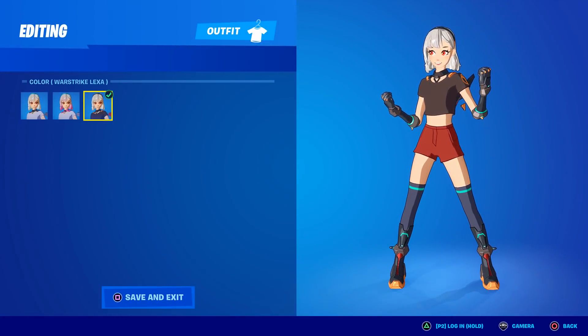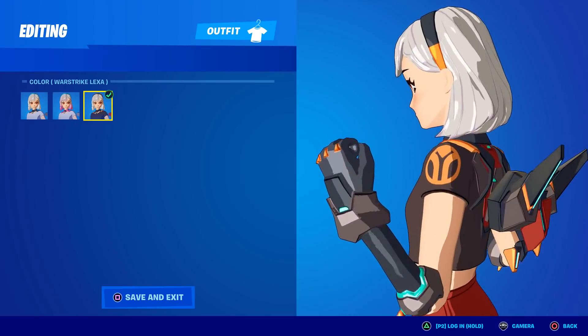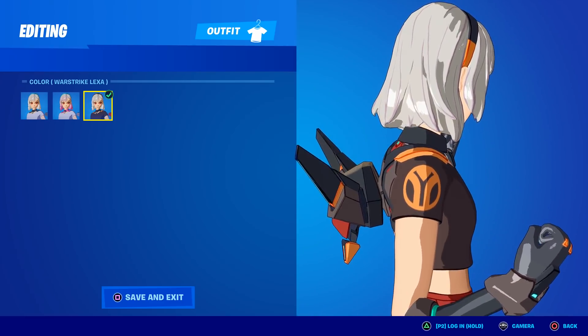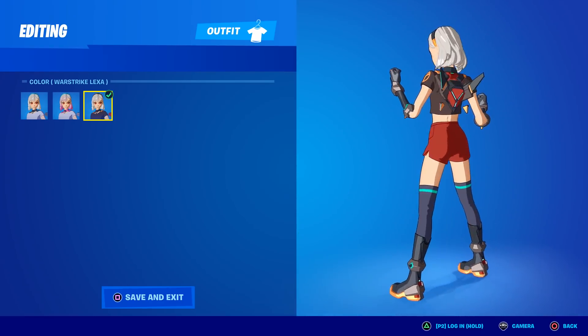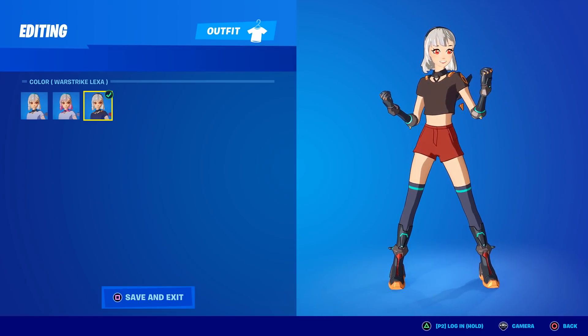This is the darkest shade of color we have for Lexa — it's called War Strike. She has a black shirt, red shorts, and a little bit of orange as well. Look at the orange on her shoulders, on her arms, and even some on her boots. Orange is my favorite color so I absolutely love this.